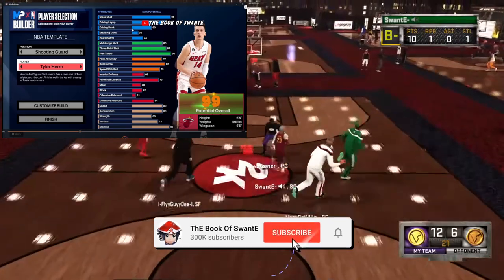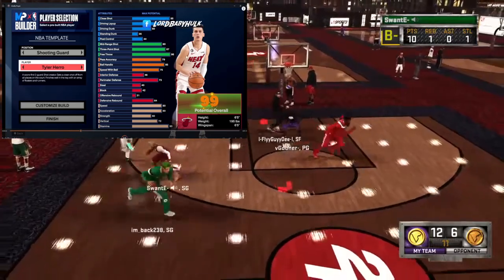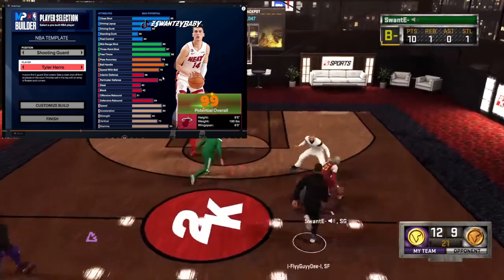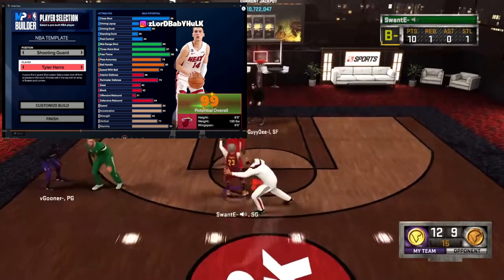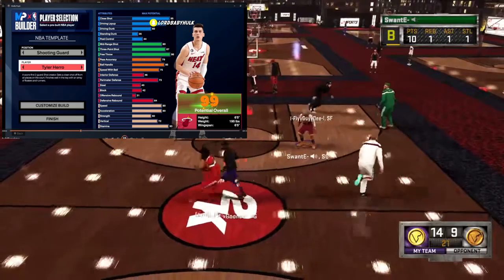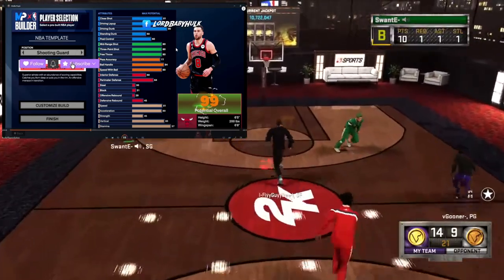Tyler Herro with an 88 driving layup — okay. Driving layup and close shot pretty high, shooting is immaculate, playmaking decent, a little bit of perimeter defense, a little defensive rebound, and the speed is there. This build is usable at 6'5. My builds will be better than all these template builds — use my builds as templates. Physicals coming around 80 speed, 80 acceleration. I would go ahead and put him into A tier.